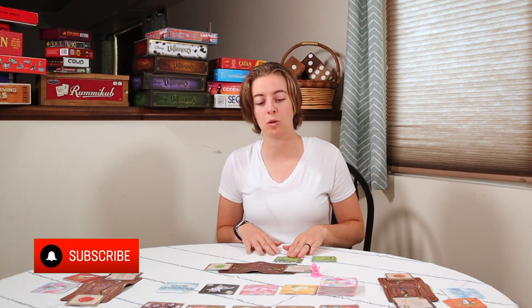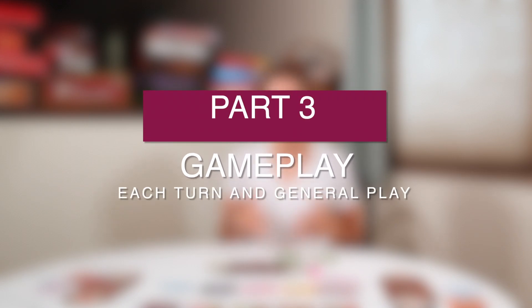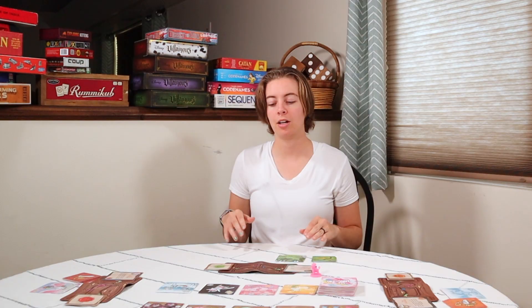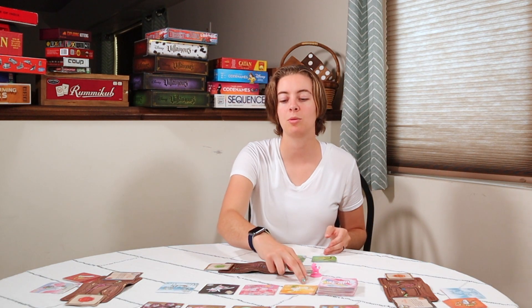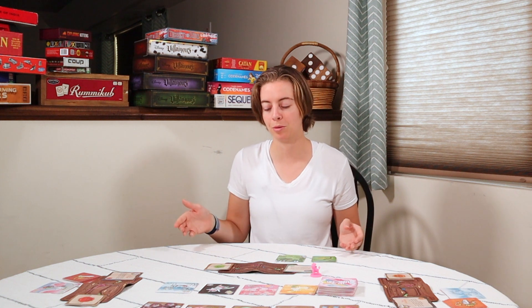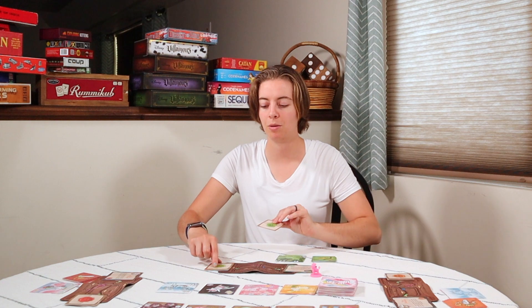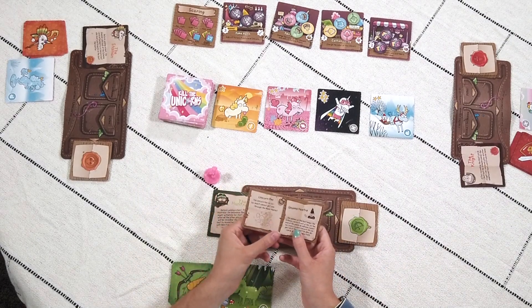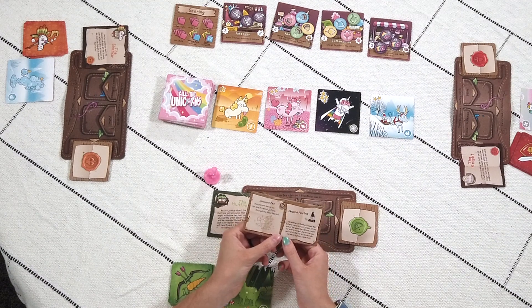Whoever has the most points at the end of the game wins. Now we know our goal — how do we achieve it? There are four rounds in the game and each round you are going after one unicorn at a time, with four unicorns per round. Before you start the round, everyone takes two cards from their sealed deck and decides between the two which one they want to play face down on a unicorn.